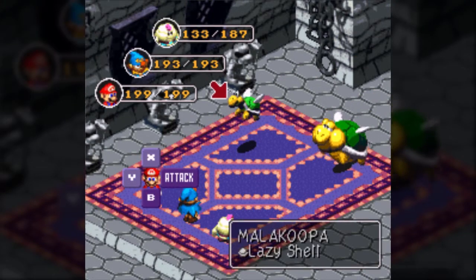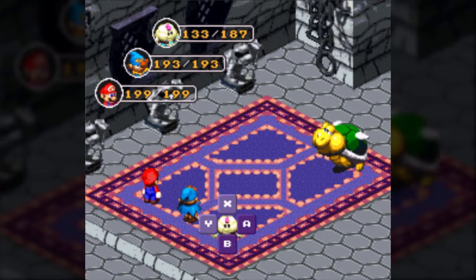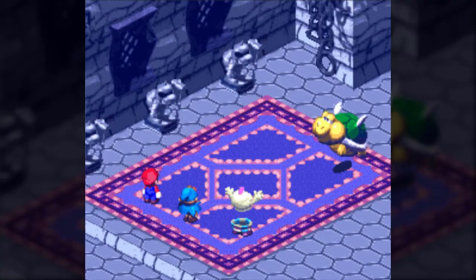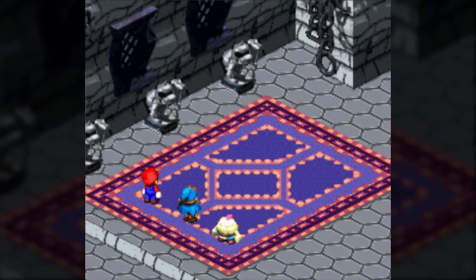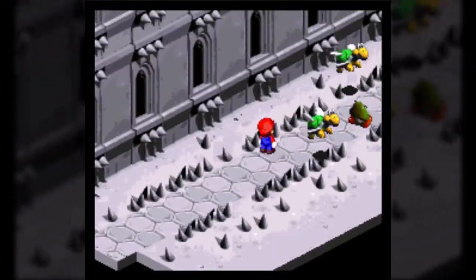Two more new enemies: Malakoopas, which have 95 HP, weak against Thunder, 3 coins, 23 experience points, has an Attack Flower, can be Yoshi-cookied into a Maple Syrup or drop a Honey Syrup. And Tubbo Troopa: 500 HP, 40 EXP, 11 coins, weak to Thunder, has a Lucky Flower. Can be Yoshi-cookied into an Elixir, and I don't think they drop anything.